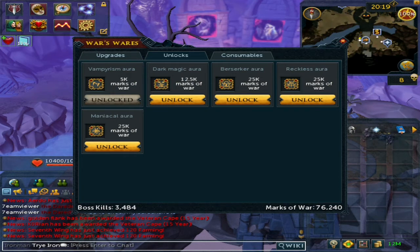Next, you'll want to buy Dark Magic for 12,500 Marks of War. This is the best hybrid aura available — it puts a small bleed on NPCs, which is fairly good. It only takes about 13 hours to earn. After that, you'll want either Berserker for melee, Reckless for ranged, or Maniacal for magic, depending on which combat style you use most often.